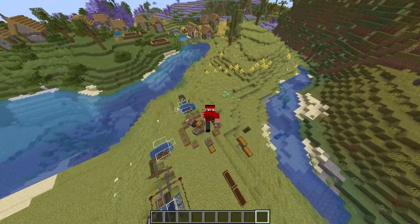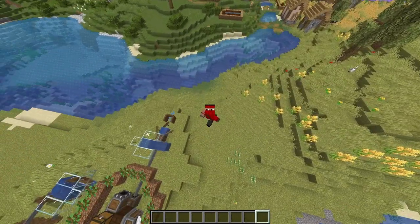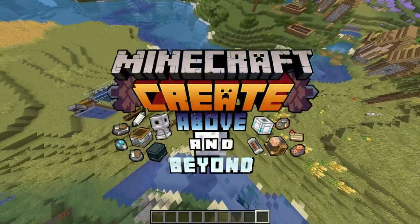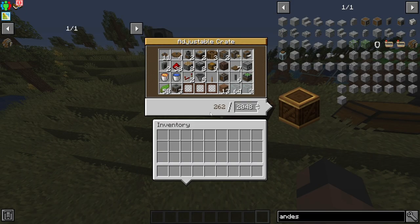Hello everybody, today I'm going to show you how to make a semi-automated andesite machine farm in the modpack Create: Above and Beyond. So these are the materials that you're going to need — just pause and get the materials.